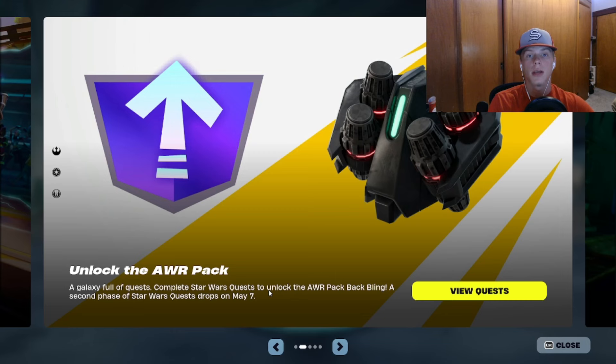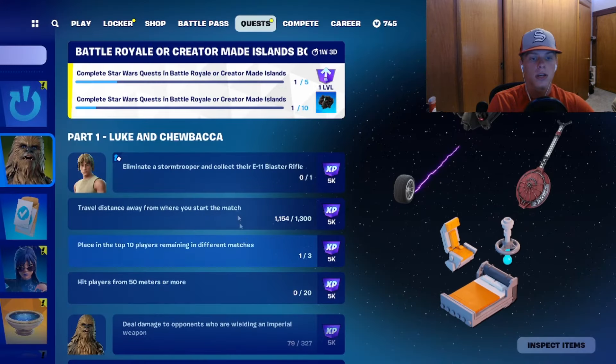As you can see here we're on the Fortnite news tab and this is what it shows. It says: unlock the AWR pack, a galaxy full of quests — complete Star Wars quests to unlock the AWR pack back bling. A second phase of Star Wars quests drops on May 7th.